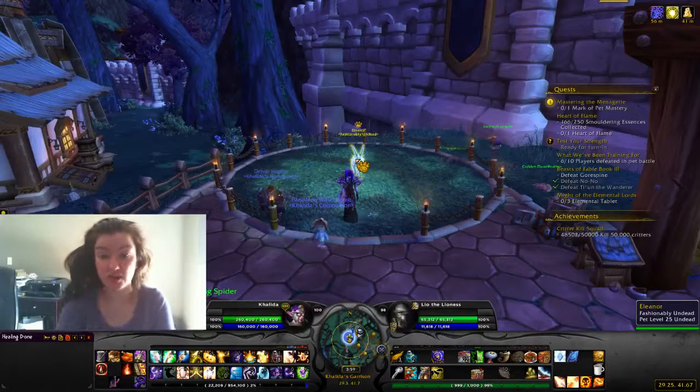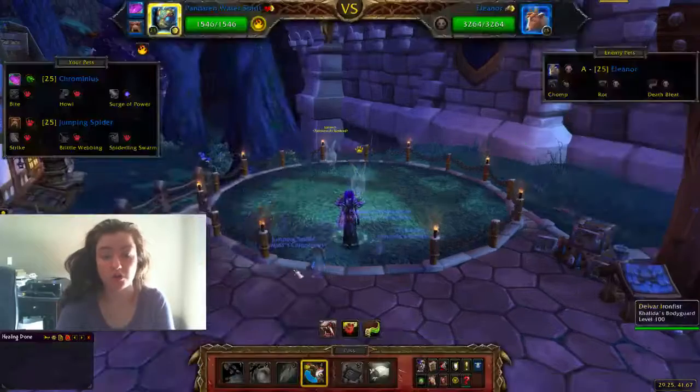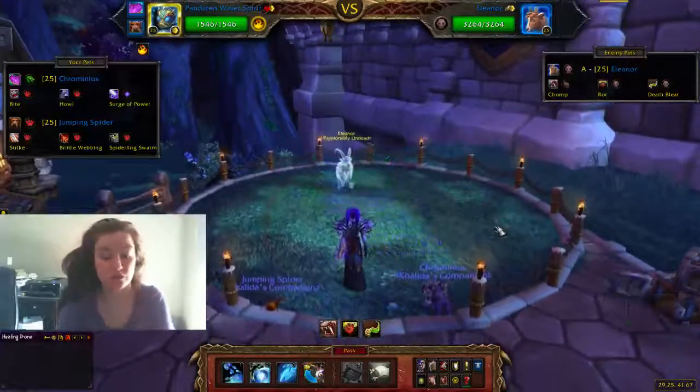Eleanor is fashionably undead. She's also kind of a pain. And the pets that I am using are Pendon, Water Spirit, and Chrominius, because that really makes the best combo.